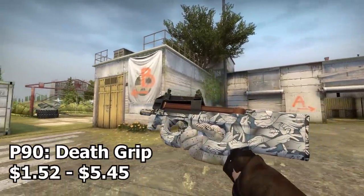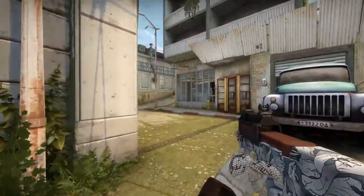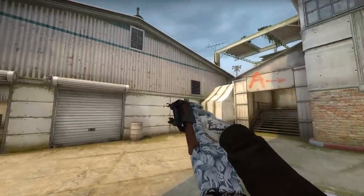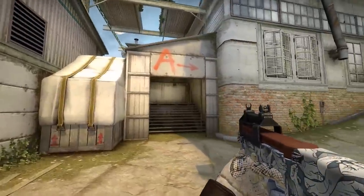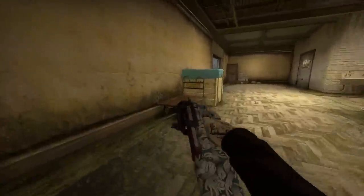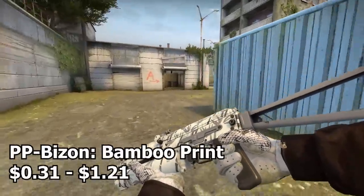Now we have the P90 Death Grip. This is a skin I actually haven't really seen much of, but it's been around for a little while. It's basically a bunch of hands touching each other. In battle-scarred condition it actually looks like a bunch of skeleton hands — really cool. Pretty solid P90 skin for a white inventory.